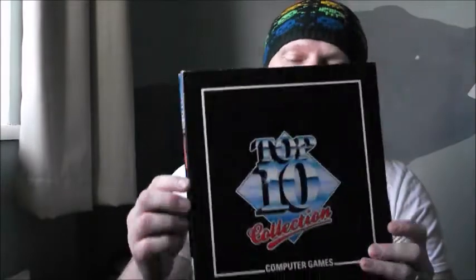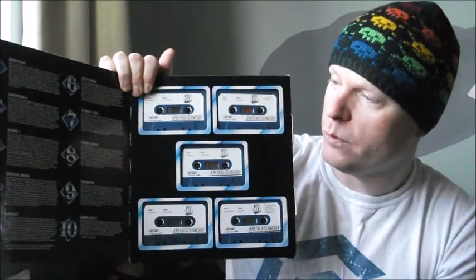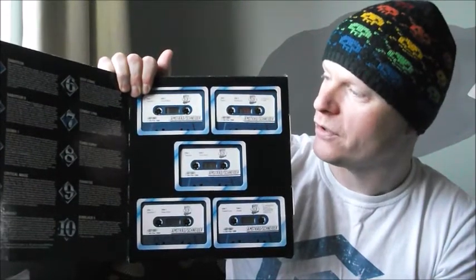The second compilation is Top 10 Collection — a bunch of Durell Software games. Looks pretty good. You've got Saboteur 1 and 2, Sigma Seven, Critical Mass, Airwolf, Deep Strike, Combat Links, Turbo Esprit — which is a really good drive-around-the-city shoot-the-bad-guys-in-a-car sort of game, one of my favorites from back in the day — Thanatos, and Bomb Jack 2.